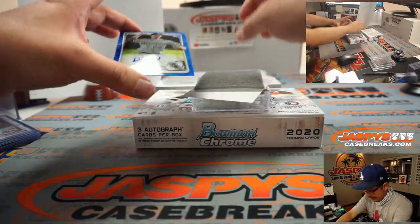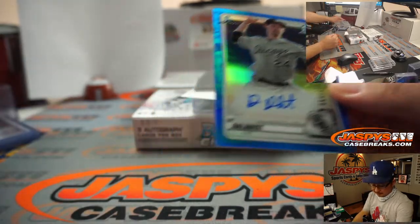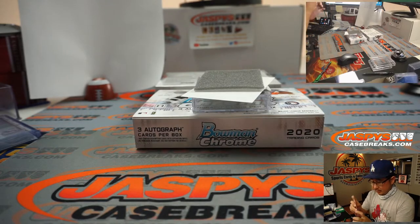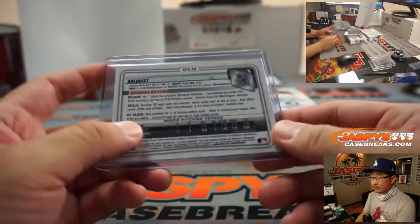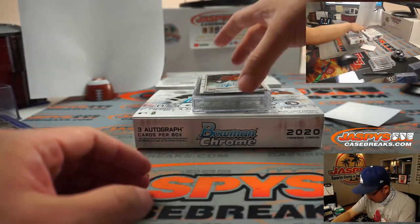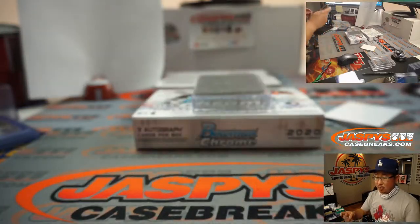Next autograph is Andrew Dahlquist, 122 out of 150. That's AL Central — that'll be for Matthew Shira. And we've got Tyler Ivey, Houston Naturals, AL West, Patrick.